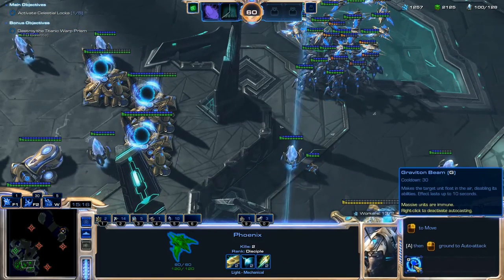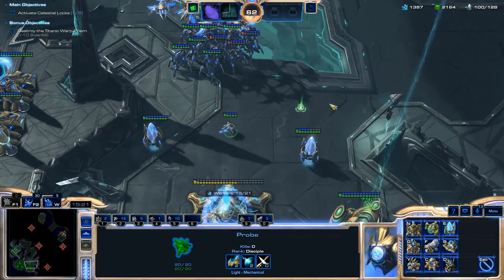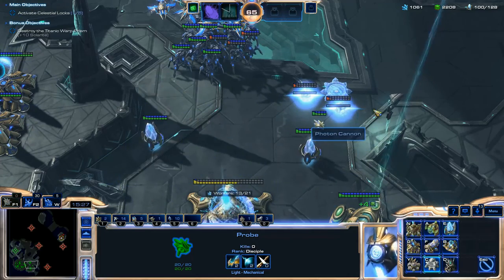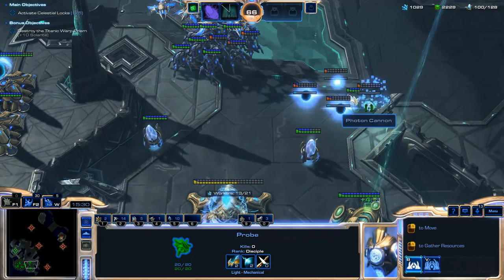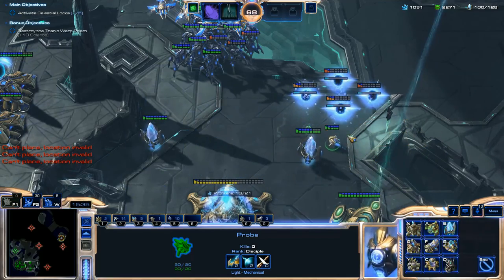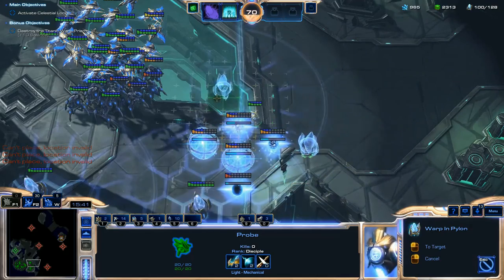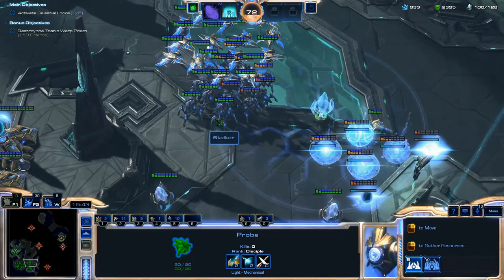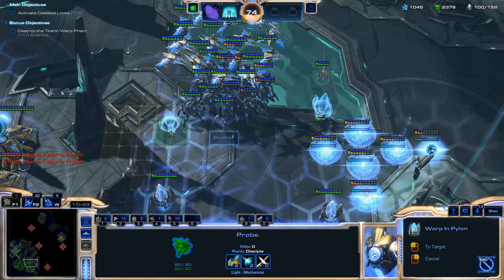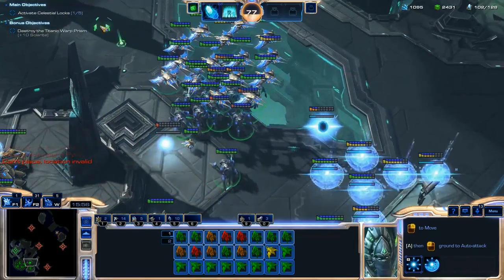I kind of wasted minerals getting that Dark Shrine — I'm not even really going to use Dark Templar in this playthrough. I'd definitely suggest sticking with Stalkers, Phoenixes, Annihilators, and Energizers. You don't even have to use Zealots, unless you have a bunch of extra minerals. Just stick with those four unit types.